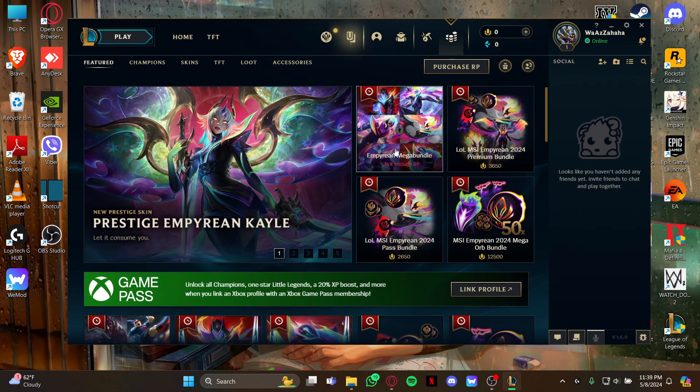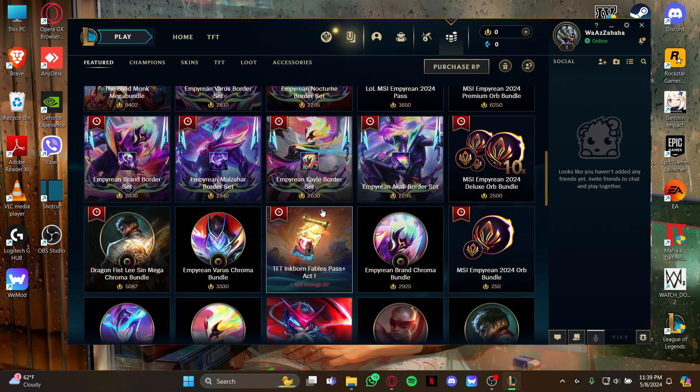Once you're on the store page, stay on the featured page and scroll down a little. As you scroll down you can see the Empyrean Varus Chroma Bundle right there.